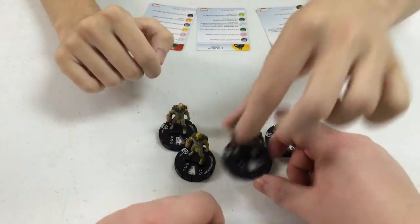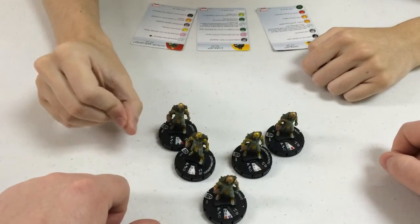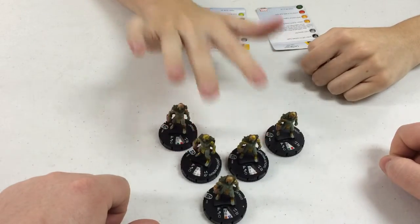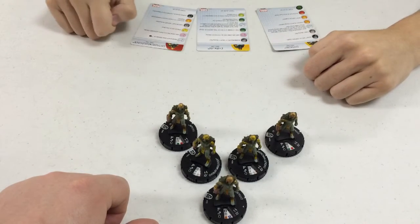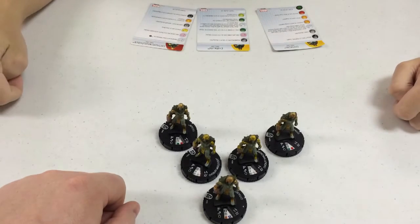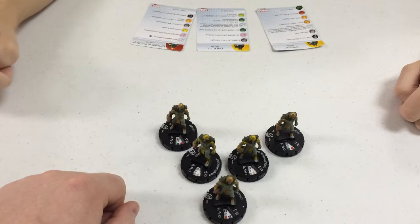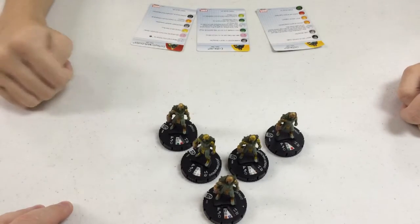Now this guy is the same amount of points — he's 40 points. He has stealth. His attack power is: if he's within eight of a war leader, he can use perplex, but he can only modify opposing characters and he can't modify damage, which is still great if you need that extra one in defense to break their defense. He also has scroll and shape change at the same time, and later on in his dial he has those two and super senses — that's three chances to avoid an attack.